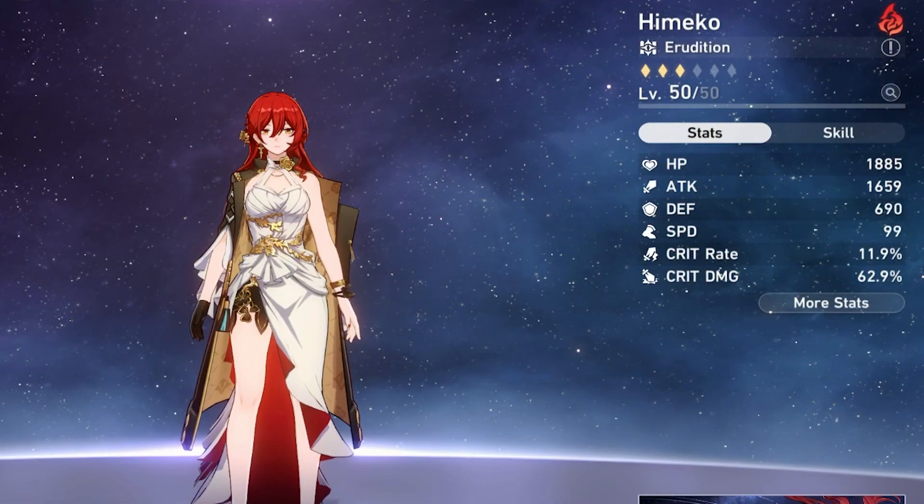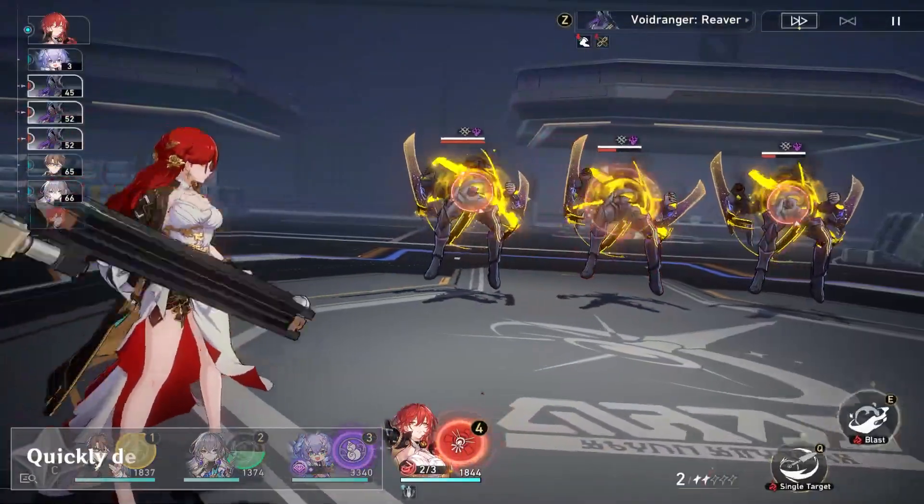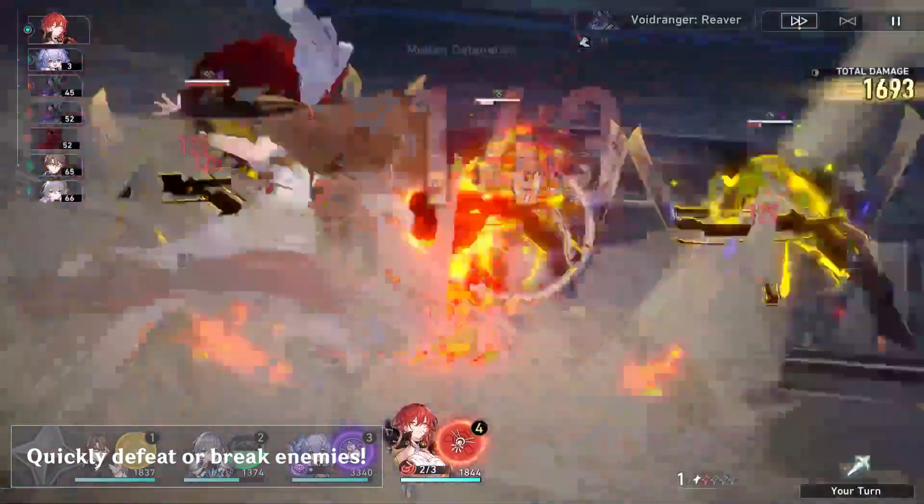Himiko is a 5-star Erudition Fire character whose main strength is area damage. Her main purpose is to quickly defeat troops of enemies or weakness break targets.